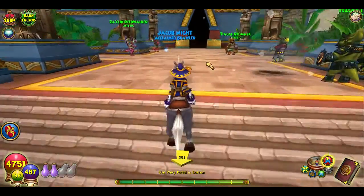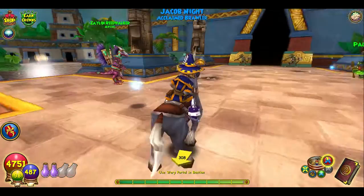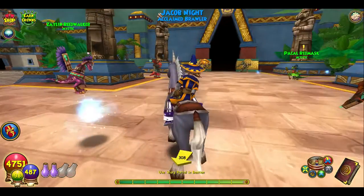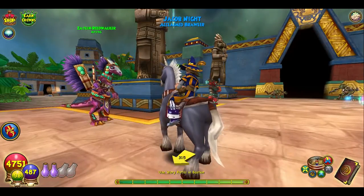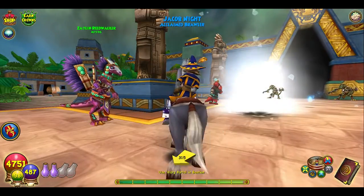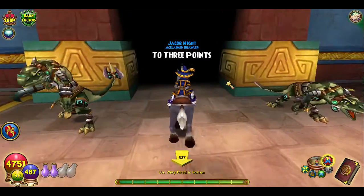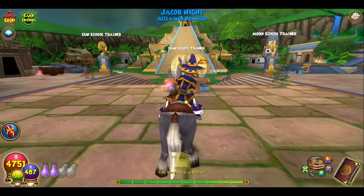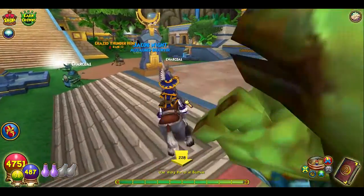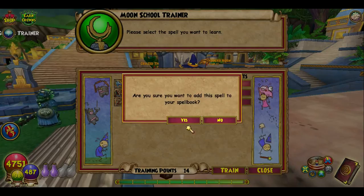Once you're in Azteca, if you guys did not do the mission I highly suggest — I should have said this right before I started the video — you're going to want to go to Reed Walker. She's going to give you a quest to get the Moon Ovalisk. And don't be stupid like I was and reset your training points and then do the Moon Ovalisk quest. That was really stupid. So you're going to want to go to the Moon Trainer and train all of them.